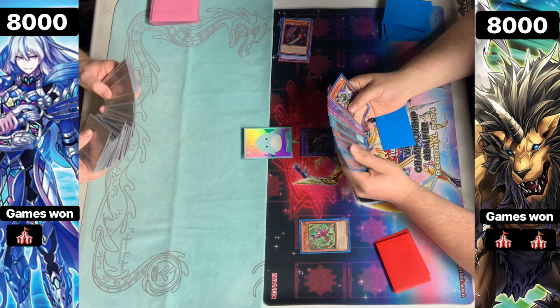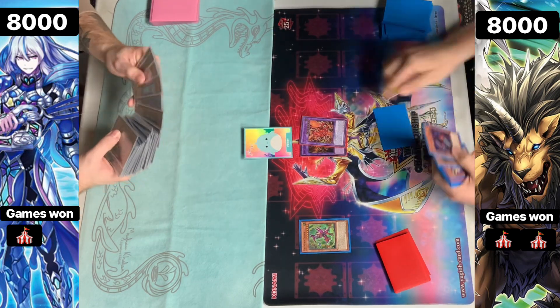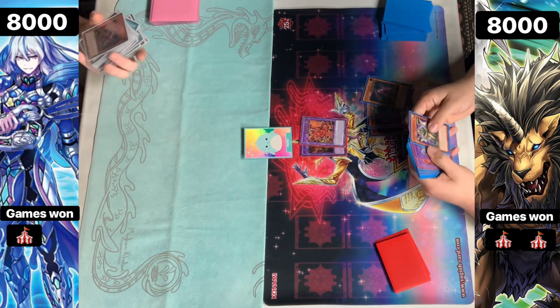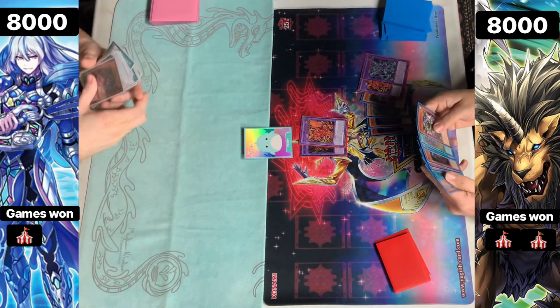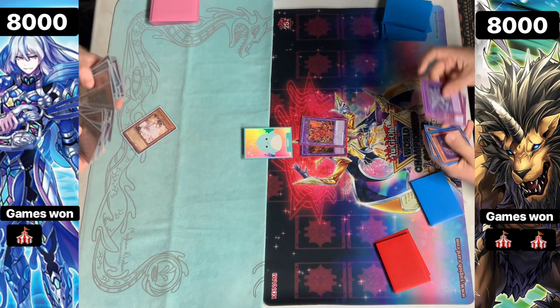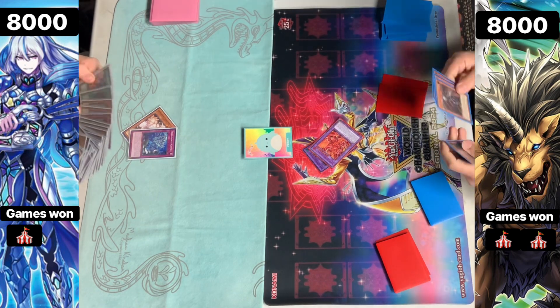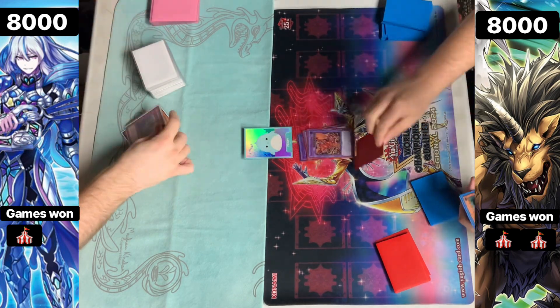Essentially here, we are going to be seeing that the Chimera player ended up taking the win there. They set up way more than they possibly needed. We also saw a Polymerization in the hand of the Tear player, so they're at top deck — very good for that. Hopefully you guys enjoyed the video. Don't forget to like, comment, subscribe when we see some more content like this. Don't forget to stay safe. Peace.